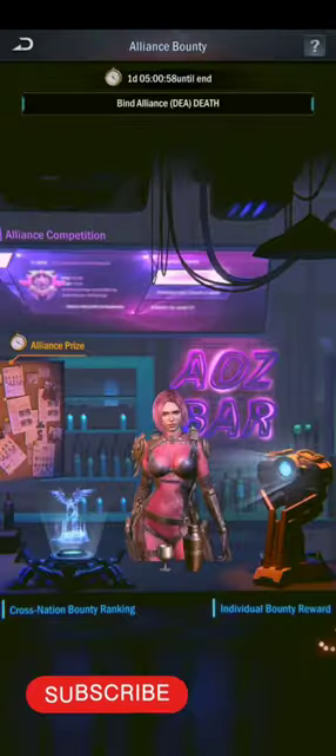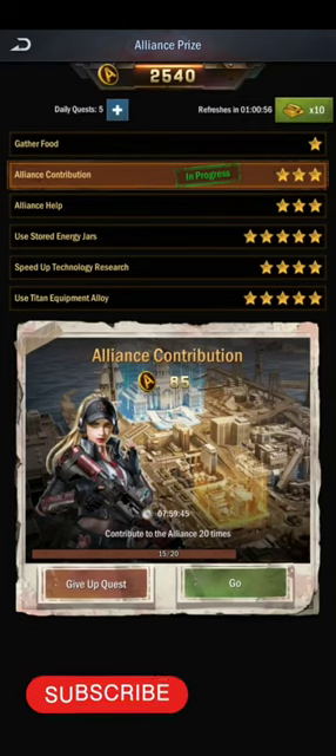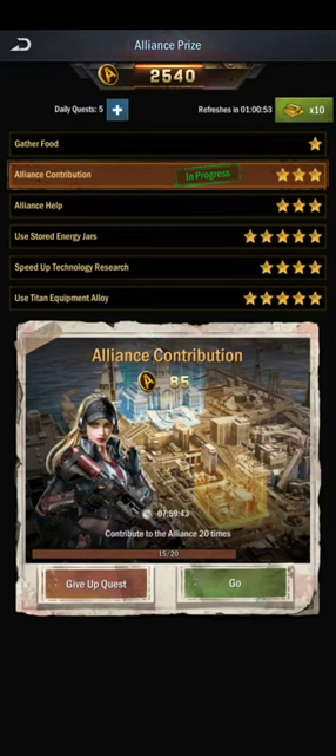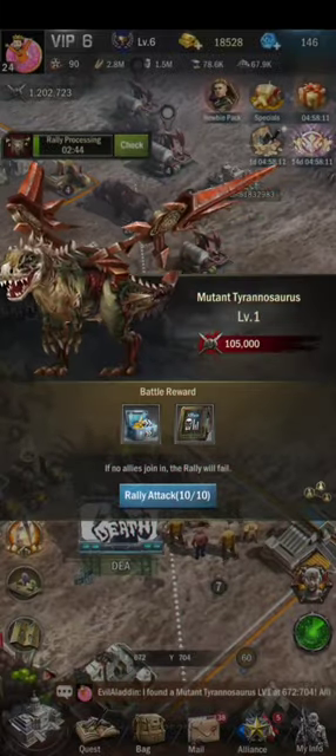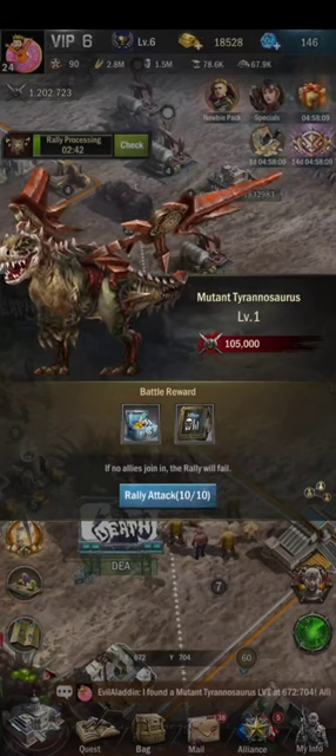You can refresh quests using a free refresh or spend gold to refresh them. If you don't want to use gold, you can wait and use the free refresh again. Mutant Trinosaurus also appear on the map and can be killed by doing a rally attack.